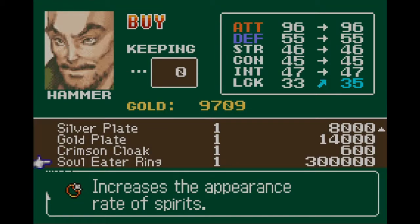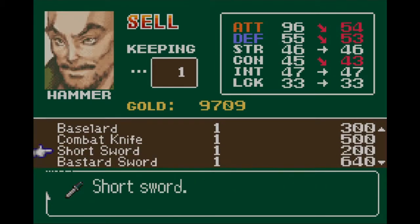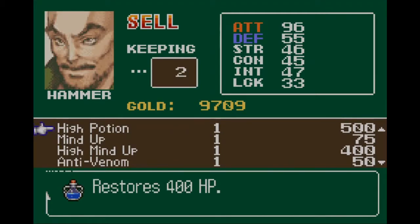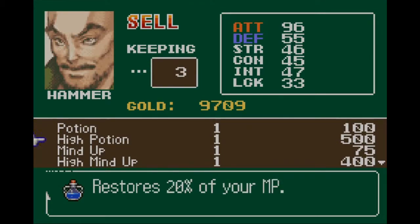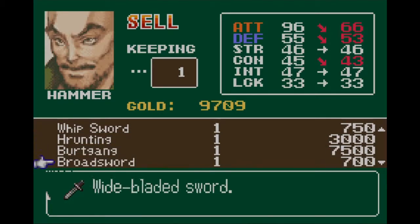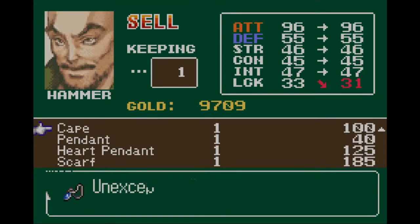Soul Eater ring — 300,000! How are we gonna save up for that? We should get that, but I didn't think that was the kind of money you could make in these games. In Castlevania HD you get a stupid amount of money, but in these single-player ones you don't really. We would have to grind and sell a bunch of stuff. Do we even have anything we can sell multiples of? We don't really, do we?